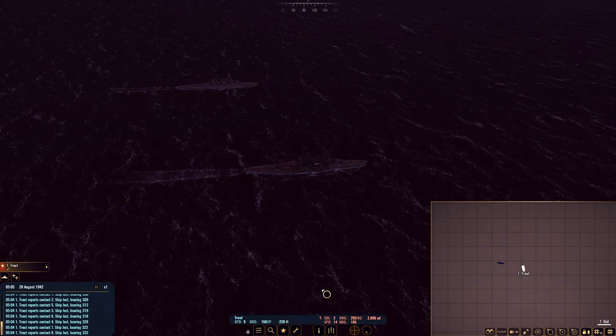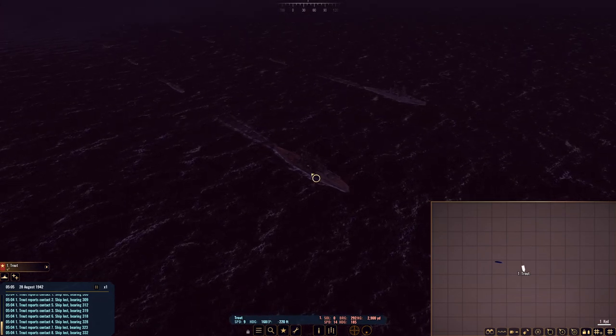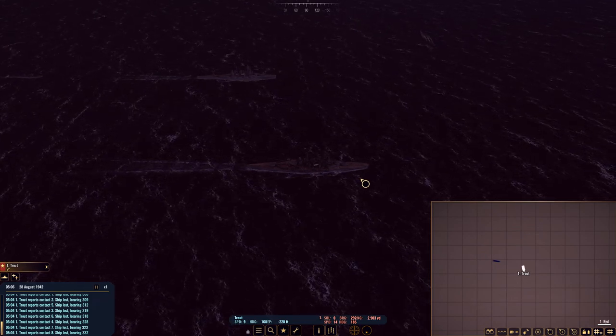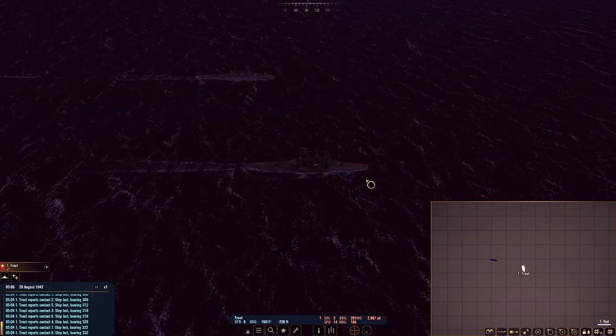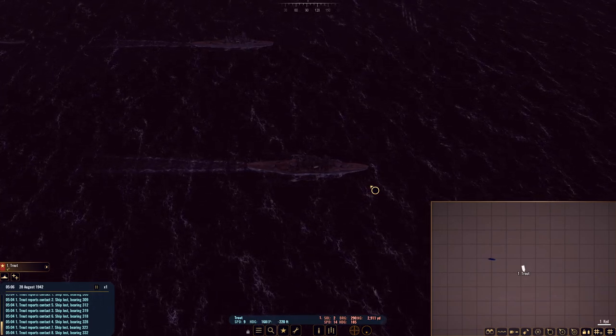I don't know how easy that is to see on YouTube, but here they are — looks like they're running true, cruising nice and slow. I think we have a good chance of getting a good hit. We are down at 220 feet and running from our previous position. They won't actually break for the search until the torpedo strikes, so maybe we can make some good headway getting away from the target area. What do you think — are we on target for a hit or a miss? I'm terrible at judging these.